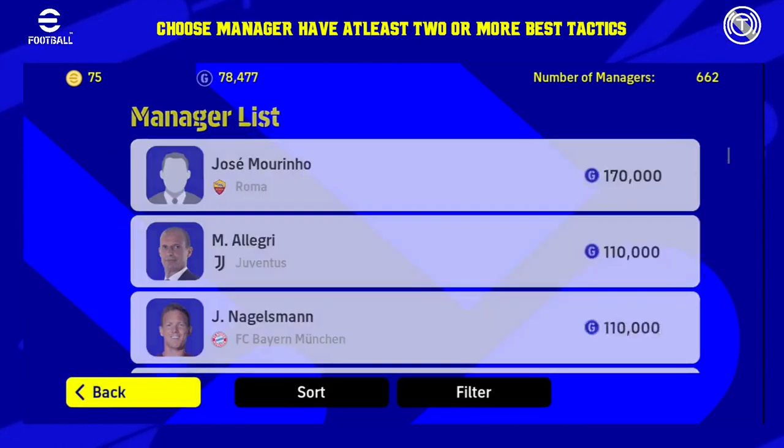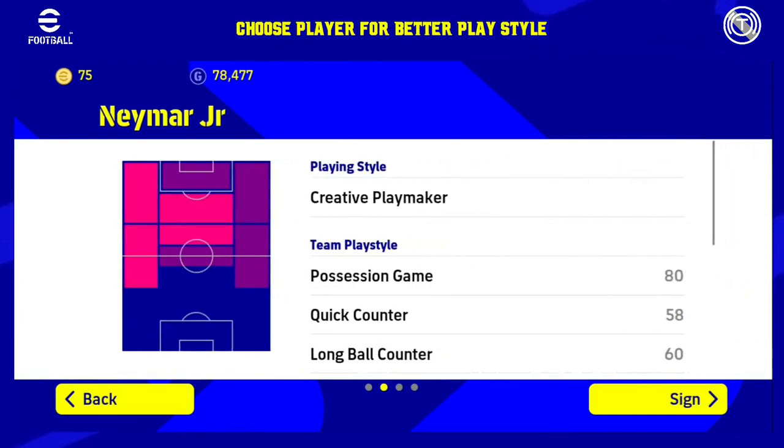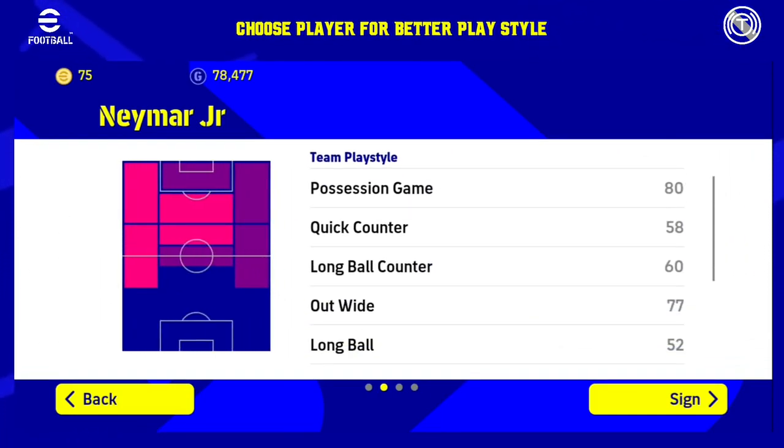The player is correct — that's the main thing. If you look at Neymar, if you swap the card and open it, you can change the style of the card. That's the position, the counter, the long ball, the out wide. For example, if you look at Neymar, you can use 80 position players. If you use Elroman's manager, Neymar has a super high performance.